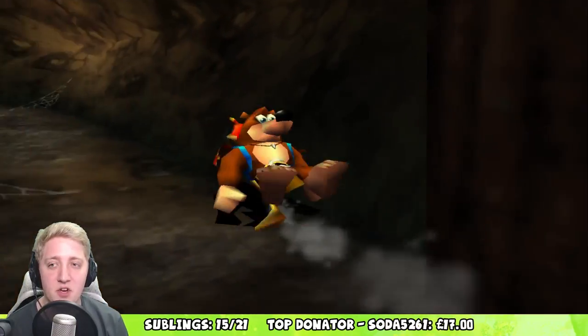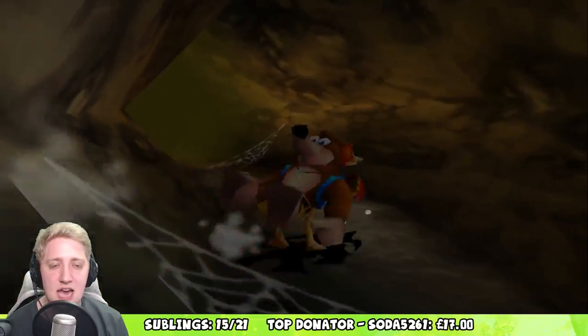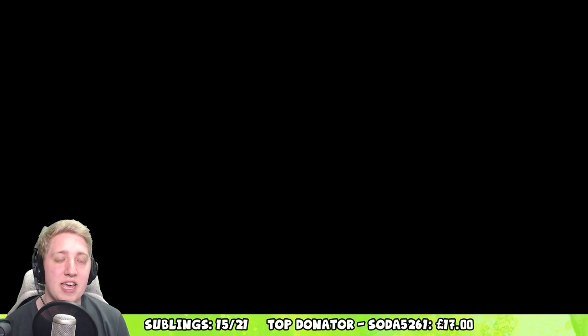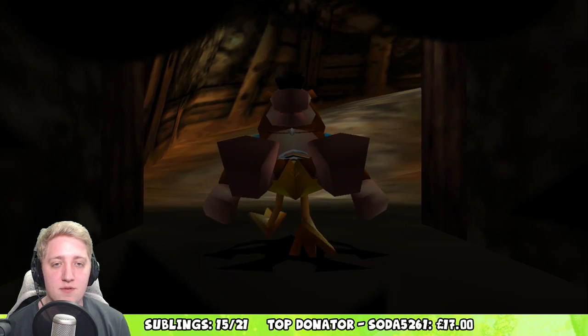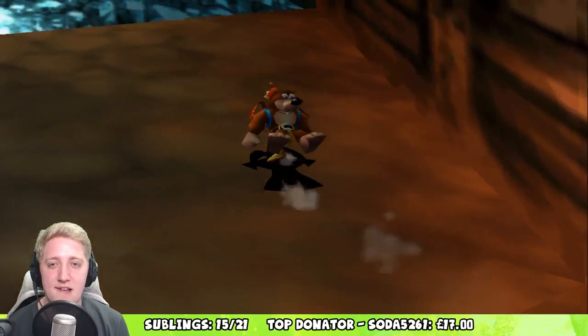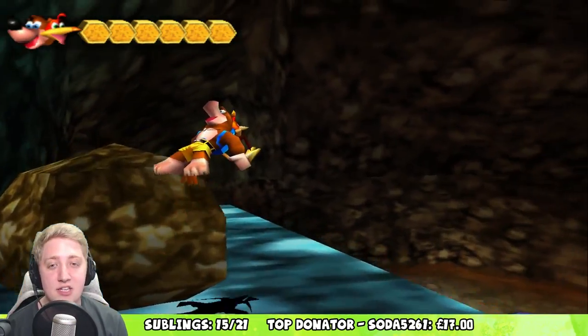That's the one thing that I liked about the old Banjo game — the first one over this one — is the fact that you could basically do the entire level maybe bar like one thing. But now it seems like there are three different abilities for every bloody level from future levels. It's a lot of coming back and forth which I'm not crazy about, honestly. 'Don't forget to break the boulder in front of Banjo's house.' Oh, that's a good shout actually.